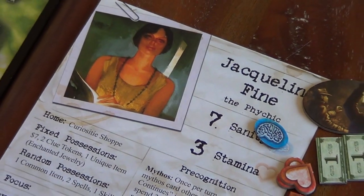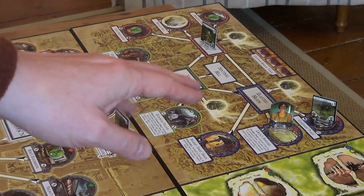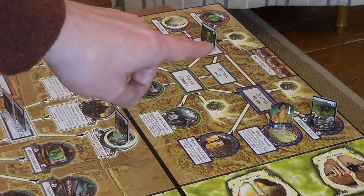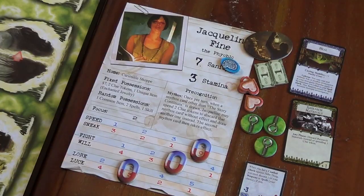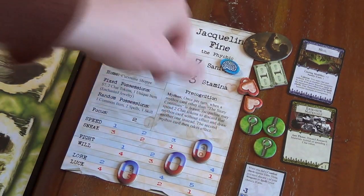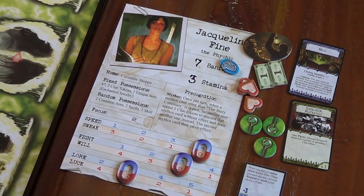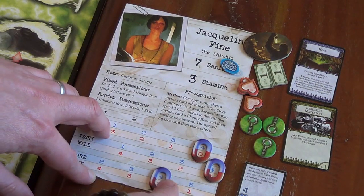Welcome back to the Box of Lights game channel, we're playing Arkham Horror. Jacqueline Vine is going to kick things off in the upkeep phase — she's one clue short of enough to seal the gate, so we're going to head her off to Westerly Farm if we can deal with this witch. With a speed of three, we're going to move her fight up to four and her lore up to four.